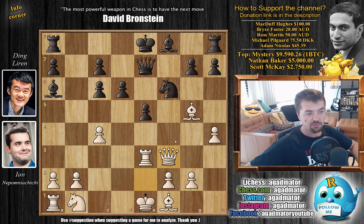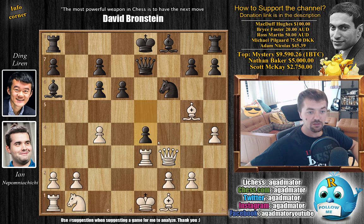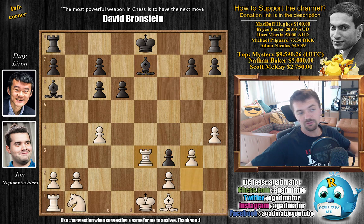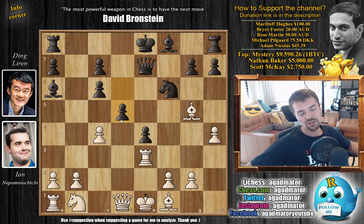But here Nepo plays queen to f3, and there are a lot of threats on the board — queen captures here would result in check and everything would just be hanging. So Ding pushes e4, pushing the queen back. It kind of invites bishop captures on f6 to remove the defender, but it doesn't really help: after you grab the queen, bishop captures, bishop captures, g3 — the material is equal but Ding would have the bishop pair. So instead Nepo plays queen back to d1, and now Ding plays d5 — a very interesting position.